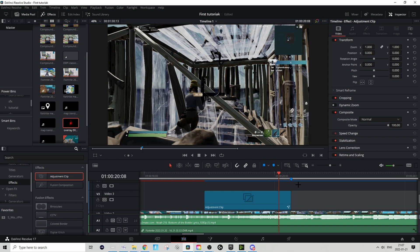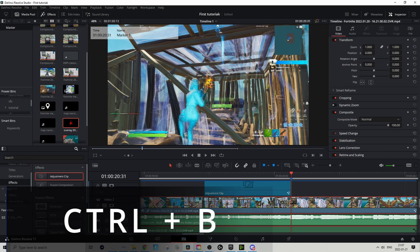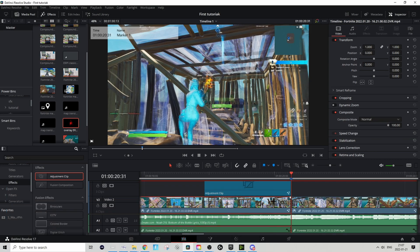Start off by going to the marker you placed and split your clip on it. Then from this point, you want to go 30 frames to the left — you can either just move 30 frames with the arrow keys, or you can use a faster method I'm about to show.